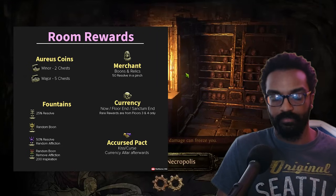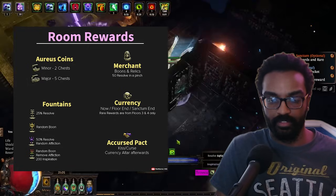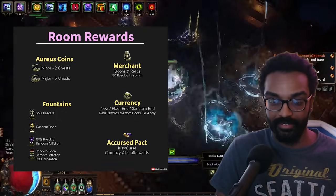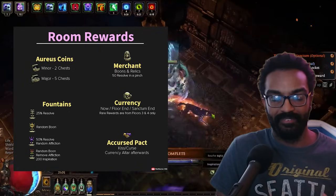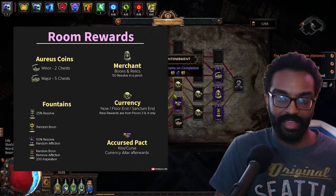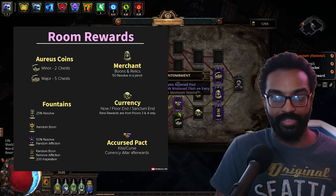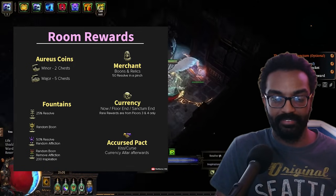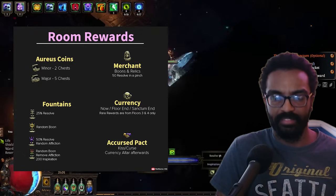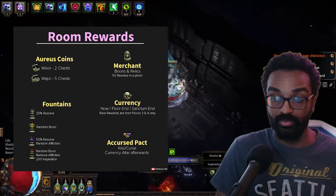Merchants let you shop for boons and sometimes relics, and you can restore resolve there too. Boons are the main use — they make runs more rewarding and powerful. Relics at merchants only drop at item level 83 max, versus item level 85 from guards, and i85 is better since t1 modifiers like 'plus two rooms revealed' require it. Still useful early on or in SSF.